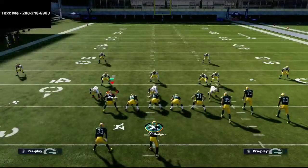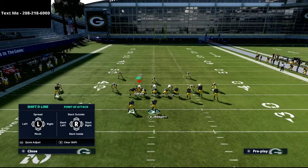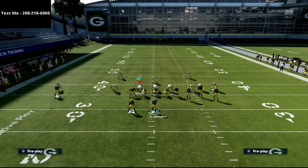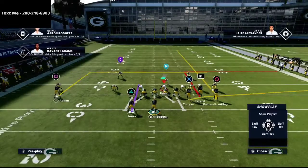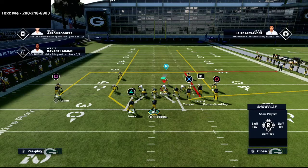The setup is actually really simple. From a Mabel coverage perspective, your opponent is going to double flat on both sides, blitz one or two people, and use a hook in the middle of the field. All we're going to do is put our running back on a streak, so our triangle receiver is going to go on a streak.